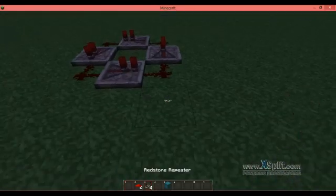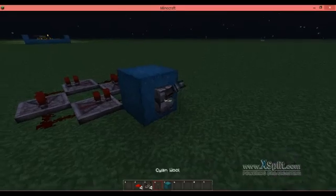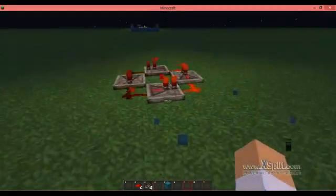Once you're done with that, you put a block next to any piece of the redstone, put the lever there, and quickly turn it on and off. And there you have a repeating circuit.